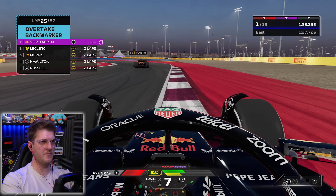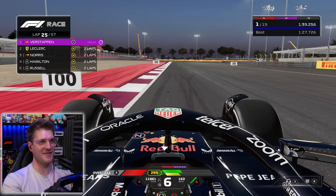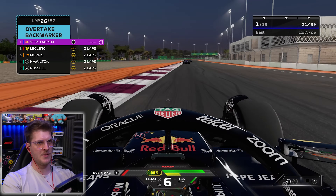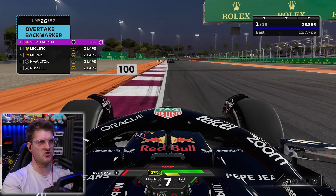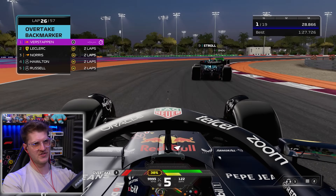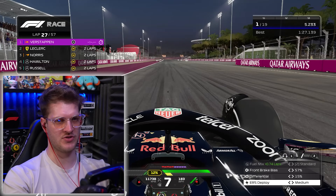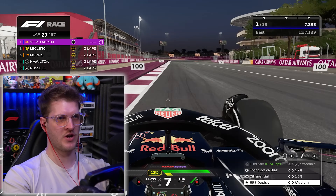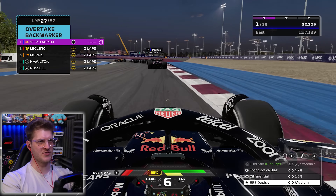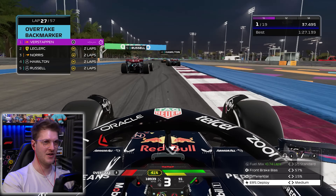Now we push on new hard tyres. There's Oscar Piastri — we're going to put him three laps down again. He was carrying very little speed through that corner compared to myself. We've got Albon, Stroll, and Zhou once again — going around the outside of Albon, yep. Stroll, same through this corner. And then Zhou's going to be easy. We are running low on the battery so we're going to go back to medium for a couple of laps, get it back, then go hot lap for the rest.